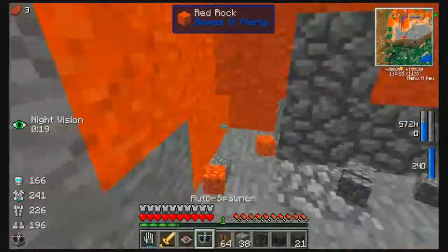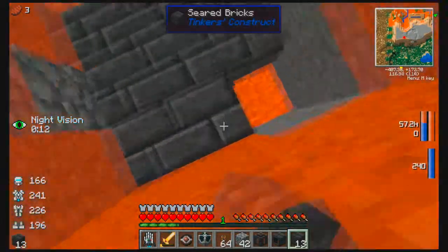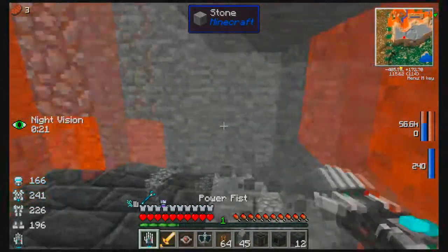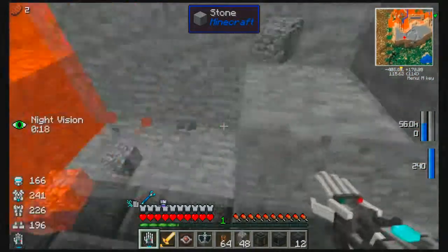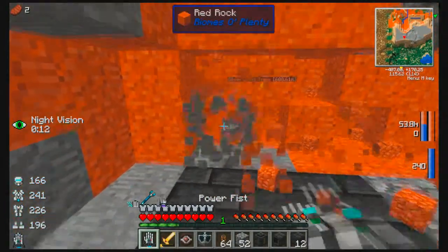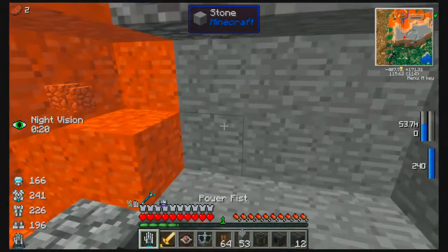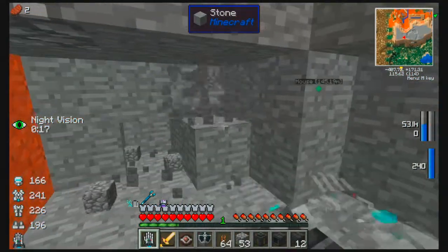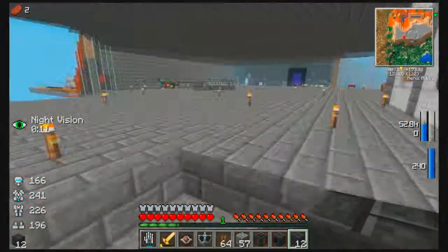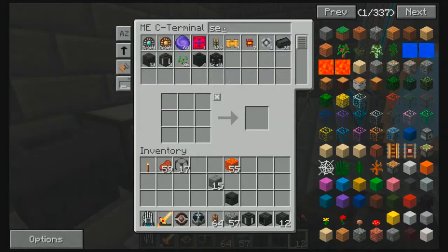Now we're going to make our floor with this stuff and do the outside walls. Then we go around this way — and this, and this, and this, just like that. We're going to put the smeltery controller over here so we'll be able to get access to it. I forgot to compensate for the floor — I need nine more seared bricks.